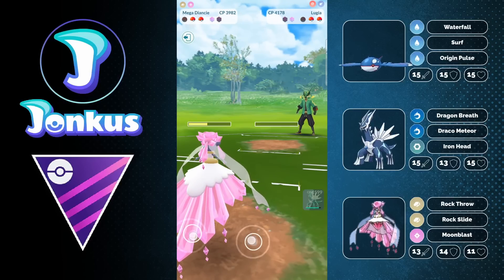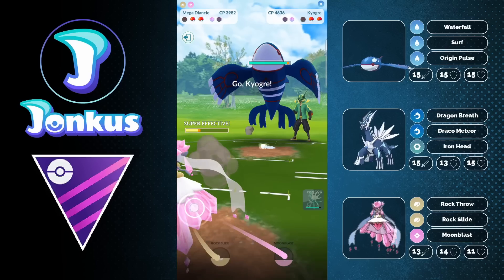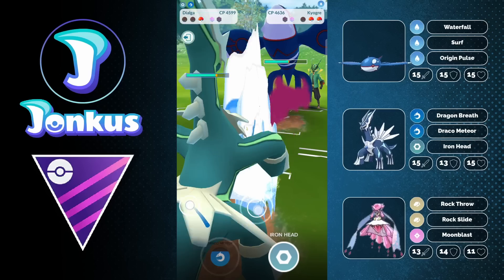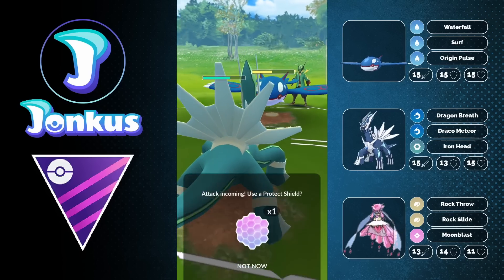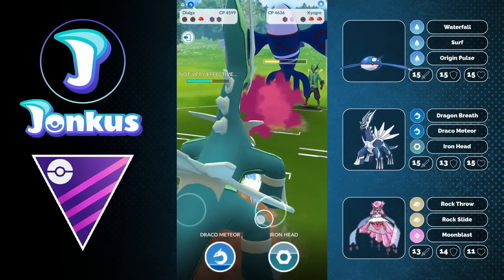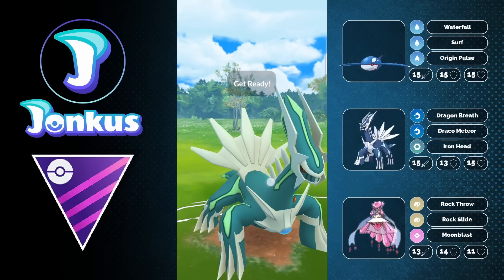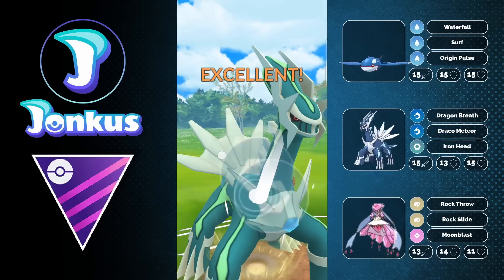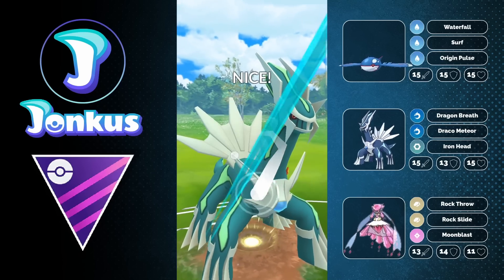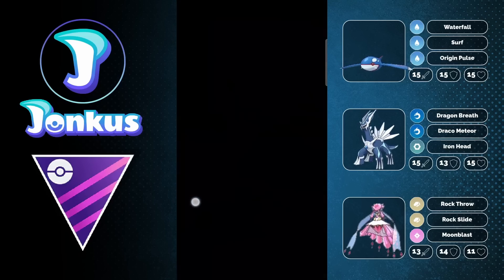It goes the other way too though — Lugia hit harder than expected since it resists. Kyogre comes out and we have a decent time. Our Dialga is still alive and just goes for Iron Heads, as Dragon Breath has already gotten the opponent fairly low. Their swap into their own Dialga doesn't work out — I have two Iron Heads stored, fire the first one into their fast move animation, then another into their fast move animation, and Iron Head is all it takes to knock them out. Good game.